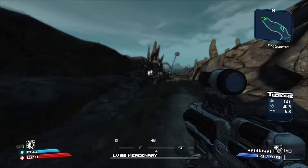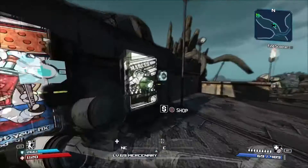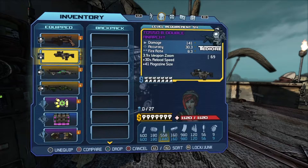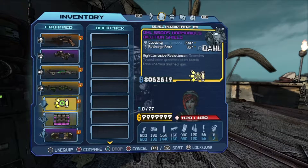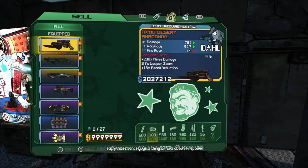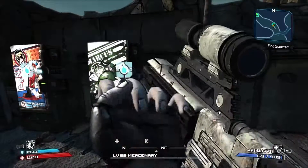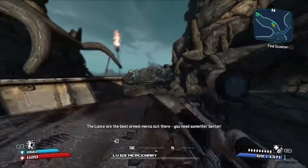The reason I haven't done a video earlier is because I was maxing out my first character. I've gone with Lilith and I will show you my build. I'm running a Mercenary class mod with 60 SMG damage — and to be honest, it's pretty good. Max cash, max everything, and let's go do some farming.